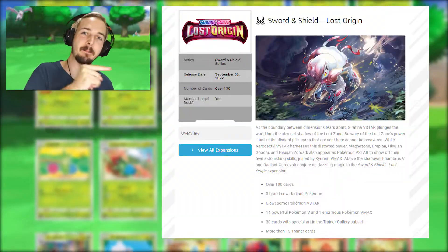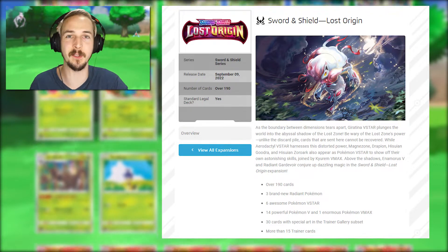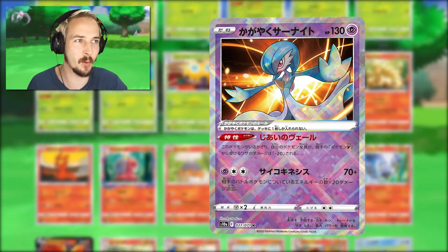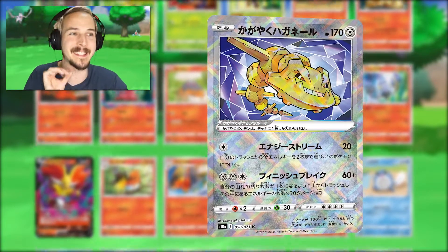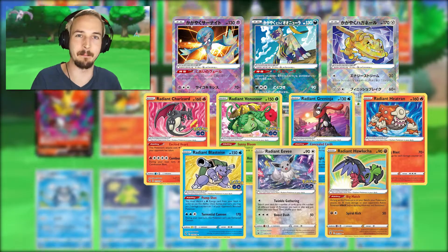If we look at the official Pokémon website, we can read that these 190 new cards will also contain three brand new Radiant Pokémon cards, which will be the Radiant Gardevoir, Radiant Hisuian Sneasler, and the Radiant Steelix, which will be added to the seven already existing Radiant Pokémon cards.